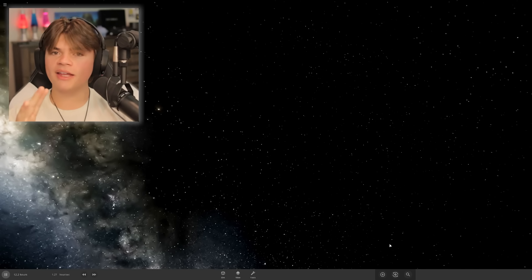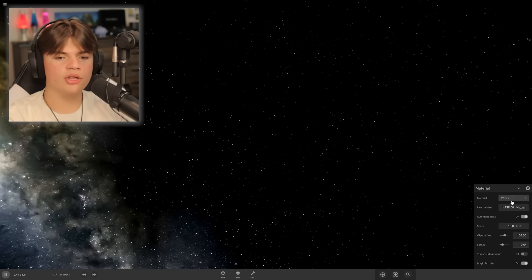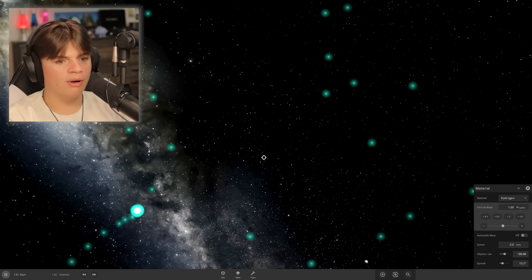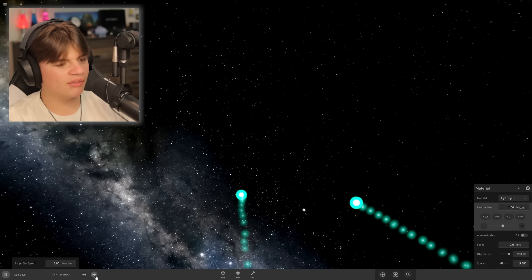How do we realistically create a star? What's a star made out of? A bunch of gas. Can I just shoot a bunch of hydrogen? Okay, so here's where I'm trying to create the sun — objects, spread zero. Maybe this makes a star. Okay, so we just spawned a ton of hydrogen. Let's see if those will turn into the sun.